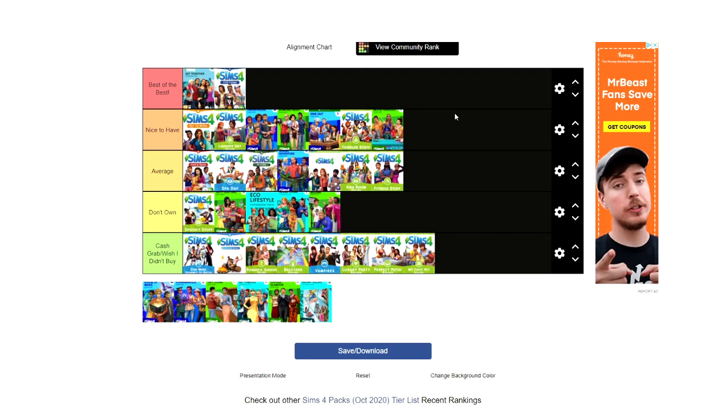Movie Hangout Stuff is nice to have for family gameplay. I love it for the nostalgia — the Create-a-Sim items were so colorful and diverse, very bohemian. Even now you can have family movie nights or a teen first date at a drive-in movie theater, which is so cute. I just like this pack.